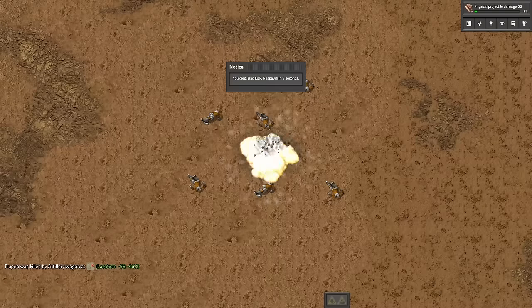Now you see biters and now you don't. Thanks to a remote version of radars, your power poles don't look like cables in your server room. With enough radars, you can always see your neighbors when they are up for some barbecue.